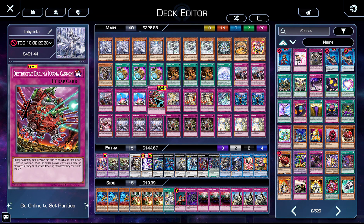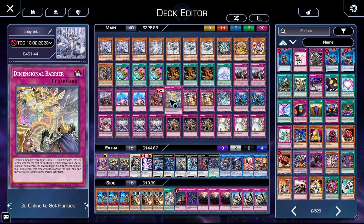One copy of Destruction Daruma Cannon — I'm honestly contemplating bumping this to two, just because of how much I want to see it in my opener with Pearly everywhere. The ability to book the board is also not a downside. Outing unaffected monsters is more prevalent than ever so you gotta love your Daruma Cannons. One Dimensional Barrier — until they ban this card I'm going to keep playing it. It's probably your first Lady target ever because it's a lingering floodgate with basically one answer: Crossout.